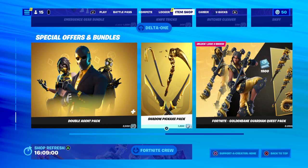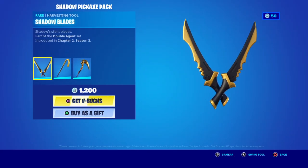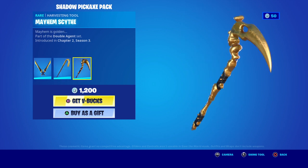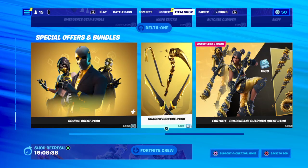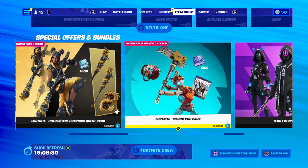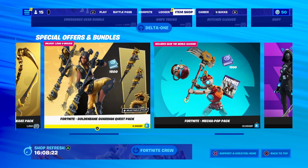Then you've got the Shadow Pack pickaxe things for 1,200 V-Bucks. You've got the Shadow Silent Blades, Give It a Pry, and Mayhem is Golden, all for 1,200 V-Bucks. It's still here — the Golden Guardians Quest Pack. Mega Pop Pack for 1,200 V-Bucks, $12.99. Future Pack, $12.50. And the Golden Guardian Quest Pack for 1,200 V-Bucks, $10.99.